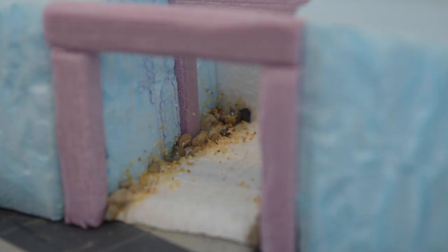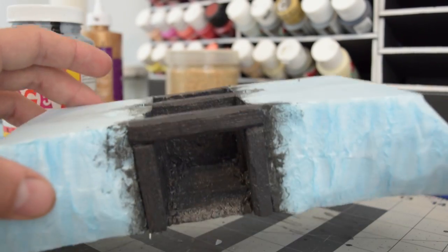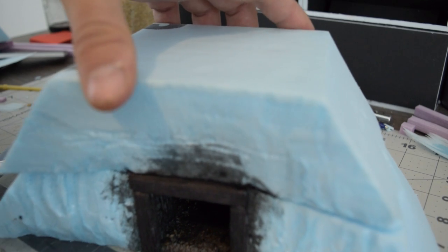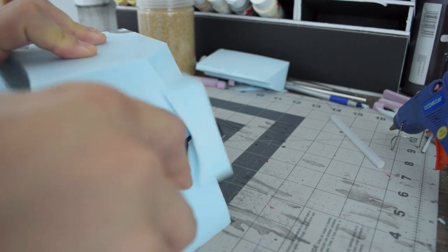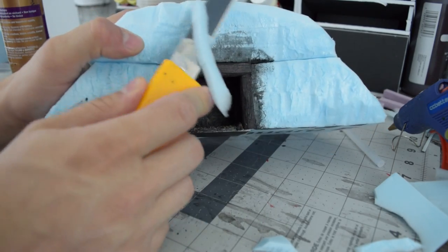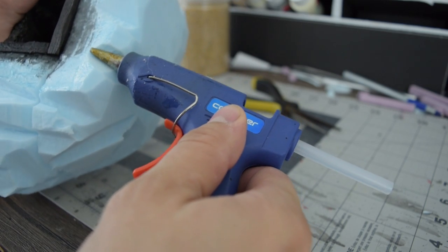I decided it'd be easier to Mod Podge the inside before putting the top on, so I did that first. I used school glue to glue the top on and put a bunch of books on top, but this really didn't work out — several hours later the glue was still wet, probably because of the insulative properties of the foam. So I wiped all that off and just used hot glue. Once that hot glue was dry I started carving everything into one shape. I use a technique of breaking the foam with a knife to give nice ridges, and I used the hot glue gun on any smooth sides to give them a rough texture as well.